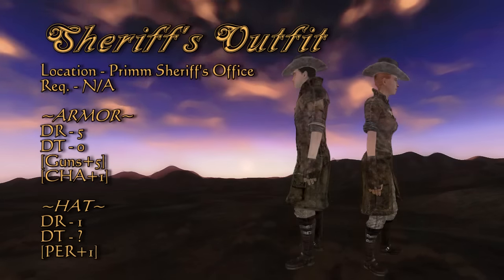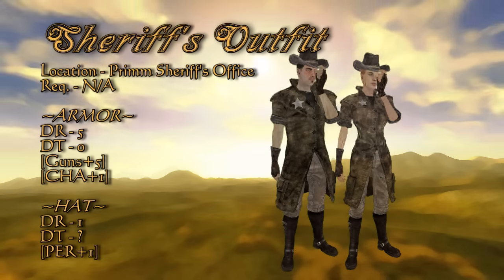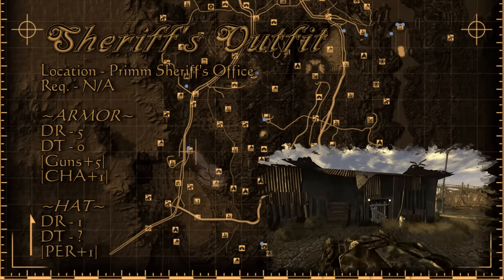Second on our list is the Sheriff's Outfit. This is one of the sets imported from Fallout 3, meaning it has damage resistance instead of damage threshold. This is found in Prim in the Sheriff's Office next to the bed, and you'll quickly find out that the Sheriff doesn't need it anymore.